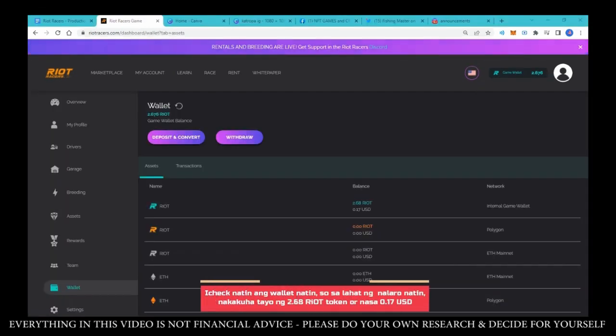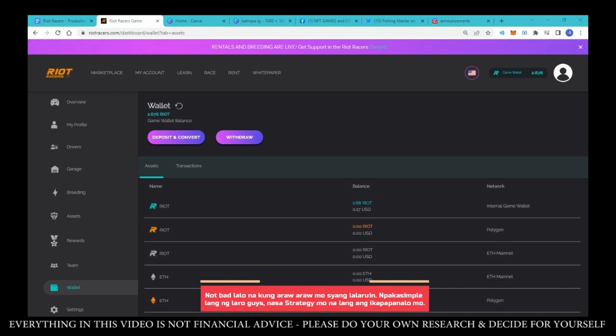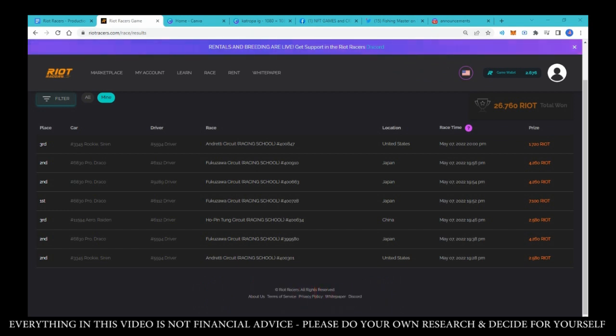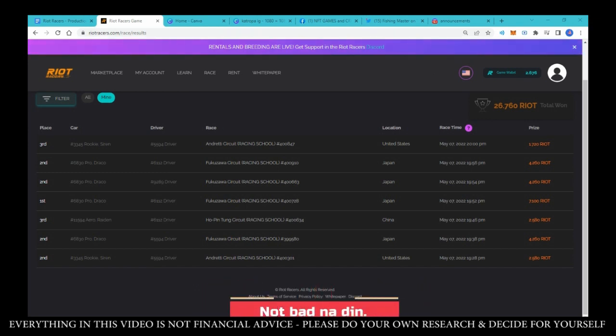Let's check our wallet. From the first race we played, we earned 2.68 Riot tokens or about 0.17 USD — and that's just from one race. It's really not bad, especially if you play every day. This game is very simple. It just comes down to strategy on how to win and maximize your earnings. We joined 7 races, and for those 7 races I spent less than 30 minutes.